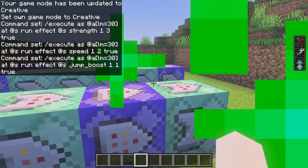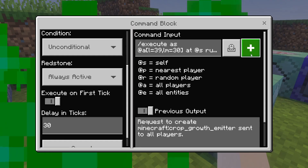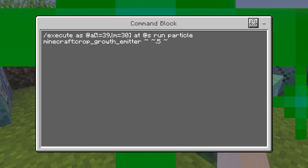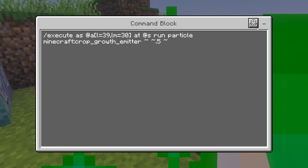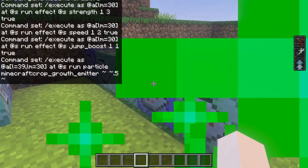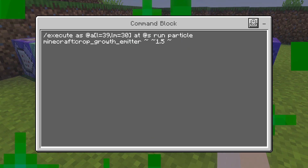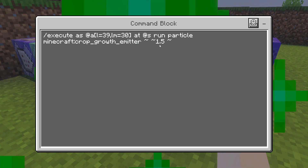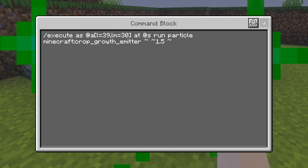For the level 30 aura: repeating always active with a 30 tick delay. We execute at A, L equals 39, LM equals 30 — so only between 30 and 39 — at at S, run particle Minecraft crop_growth_emitter at tilde tilde 0.5 tilde. The second block is almost the exact same thing, but we change the location to tilde tilde 1.5. So we're doing two different particle effects to create this one aura.